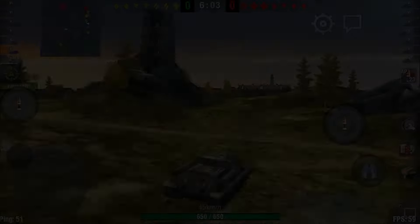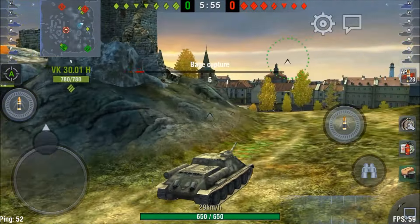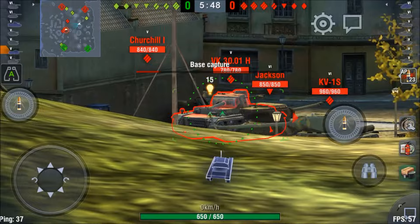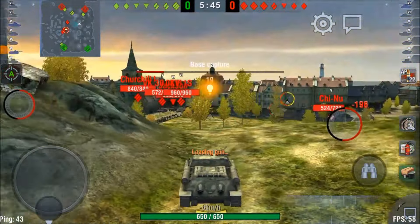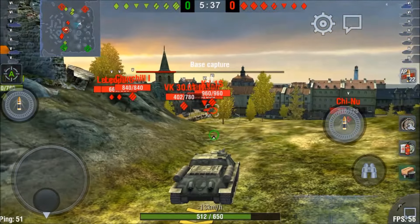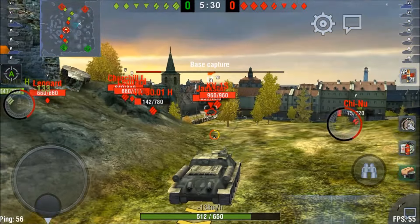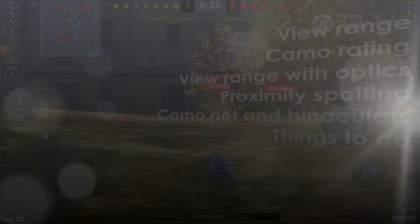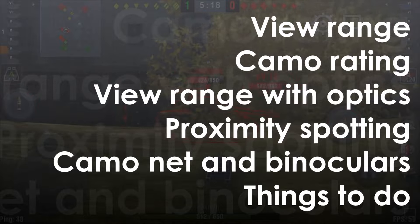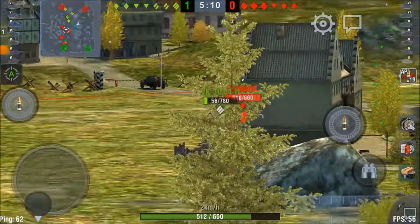Welcome back to the channel. This is Basic Blitz number 11: Spotting for Dummies. Blitz is a bit of a strange game in terms of spotting because when you spot an enemy or you are spotted, you're both visible to everybody on the team. We're going to take an in-depth look at spotting — how it works — covering view range, camo rating, view range with optics, proximity spotting, camo, and binoculars, and then some homework.